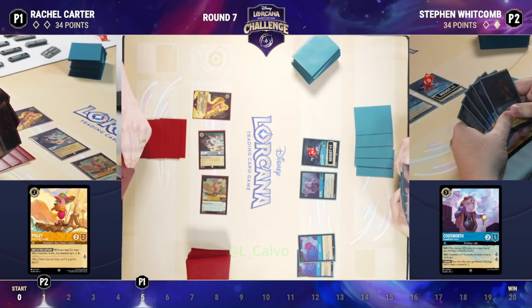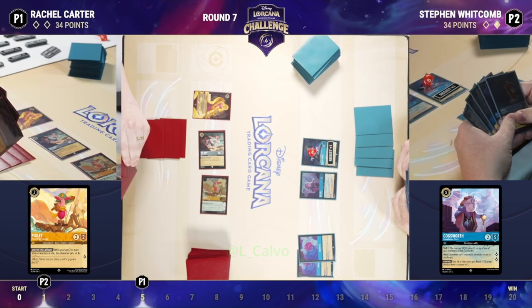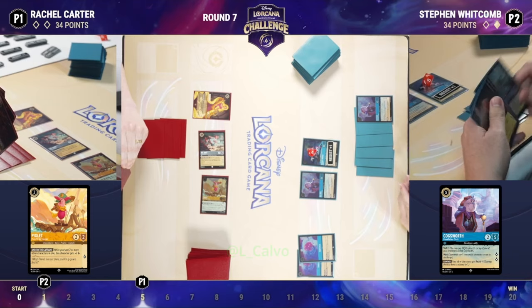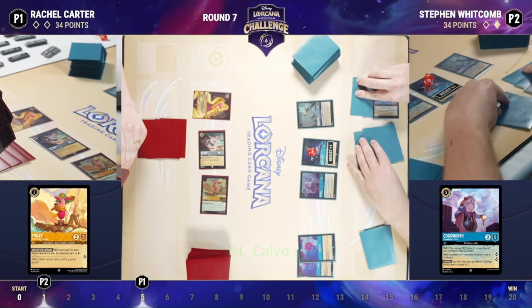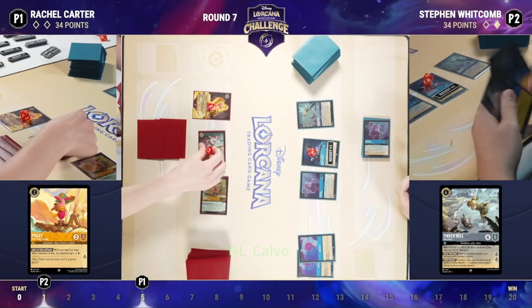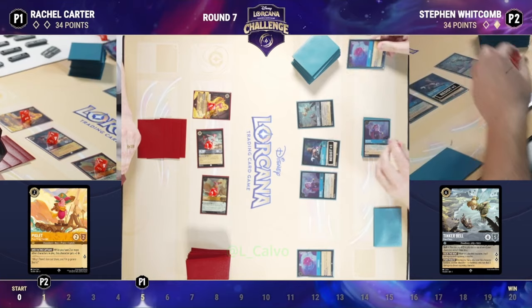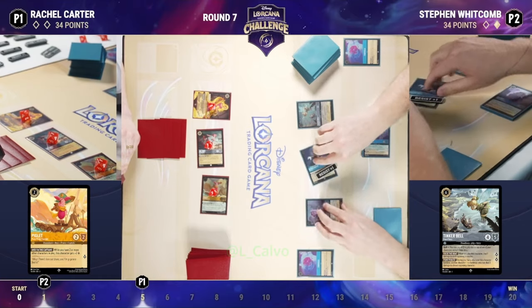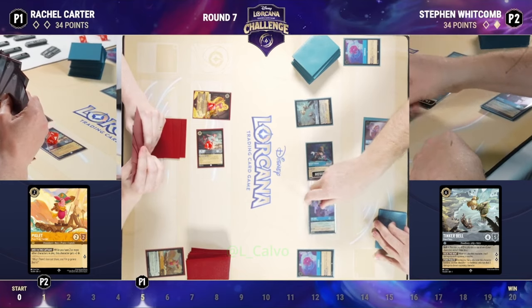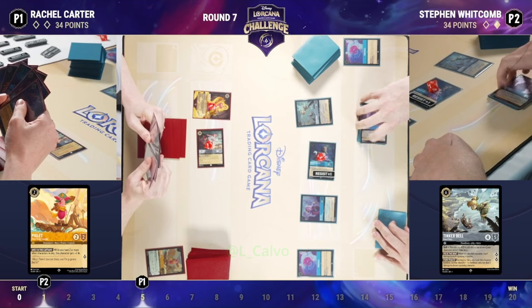We did still see Rapunzel — so Smee only had one damage on him instead of two. Rapunzel got to draw one card off of Smee, still heal him up, still keep him on the board, which is really nice. I also want to point out that Rachel has that beautiful alternate art Rapunzel, which you can earn from the prize wall with tickets here at Disney Arcana Challenge. I love that she has put it in her deck — it's such a beautiful card. So besides being a fabulous card here in her deck, really beautiful. Fun interaction there.